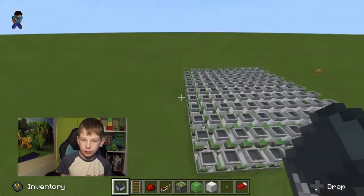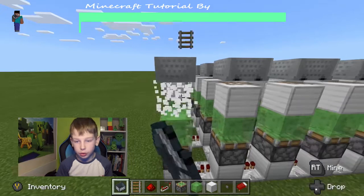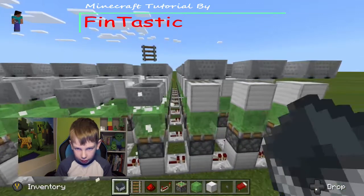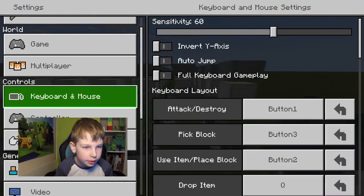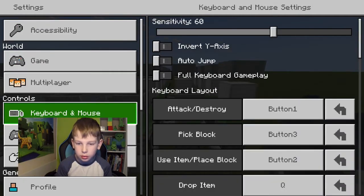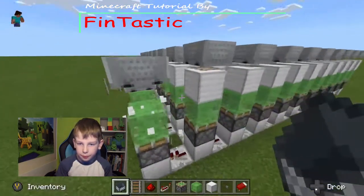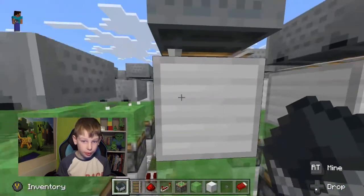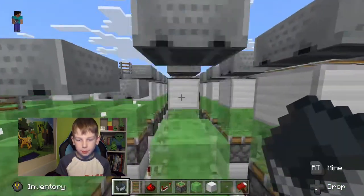Once you've got that part done, now comes one of the hard bits — we've got to try and delete the blocks underneath the minecarts. If you can really quickly delete them two at a time, that would be good, but I wouldn't rush it too much because you might accidentally delete the minecart and have to put it back.